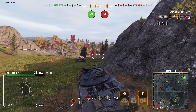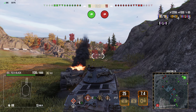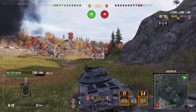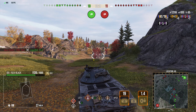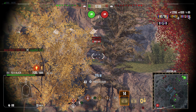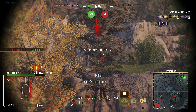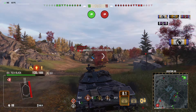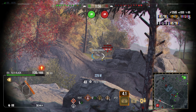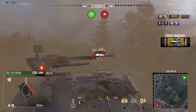Unless you're absolutely sure he's on reload or both shells are fired, you have to be very careful peeking — you might only hit him for one shot. The average alpha is 400, but this tank can trade very effectively even against tier 10s. Sometimes it doesn't connect both shells because the barrels fire through different angles, so sometimes only one shell will hit and the other might clip a rock in front of you.